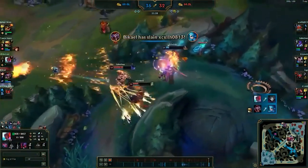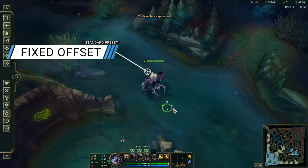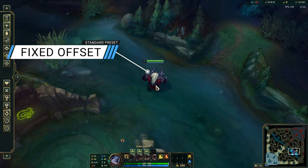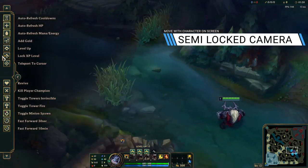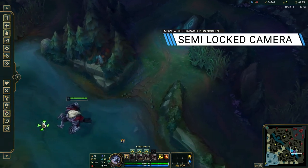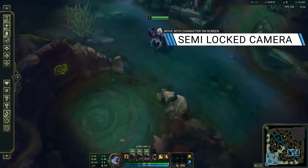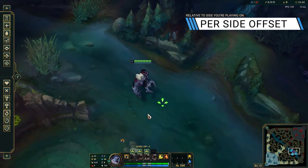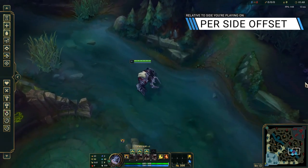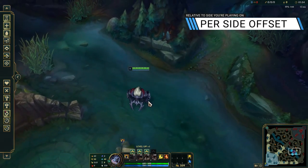There are a couple more settings to go over under the camera lock mode. First is the fixed offset, which is the standard setting where pressing spacebar or Y sticks to your champion at the center of your screen. Then there's semi-locked camera, which allows you to move the camera around as long as your character is still on screen — essentially locked camera with a slightly larger visible area. If you're really struggling with camera control, I'd recommend this for newer players, but try to move away from it eventually. Finally, there is per-side offset, which places your character on one side of the screen relative to what side of the map you're playing on, giving you a better view of the enemy side. Just pick your preference.